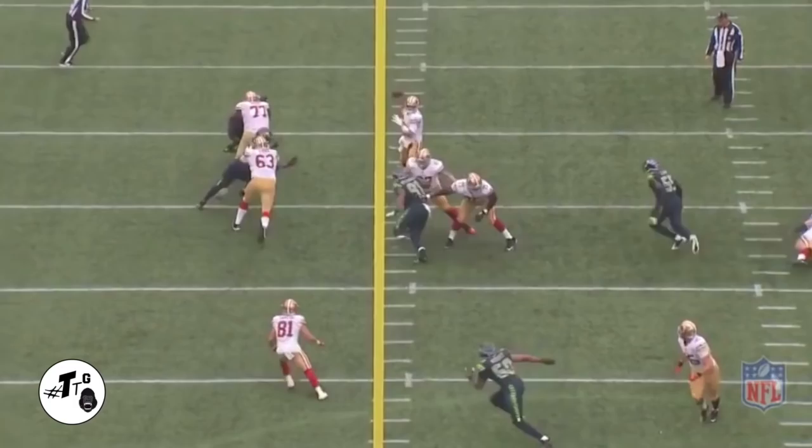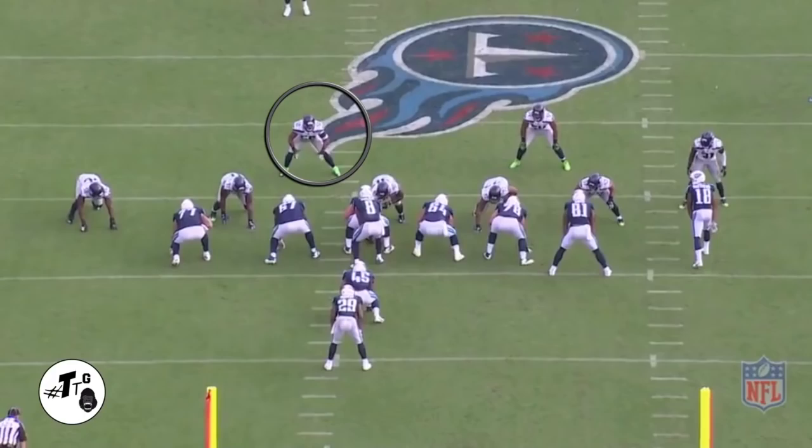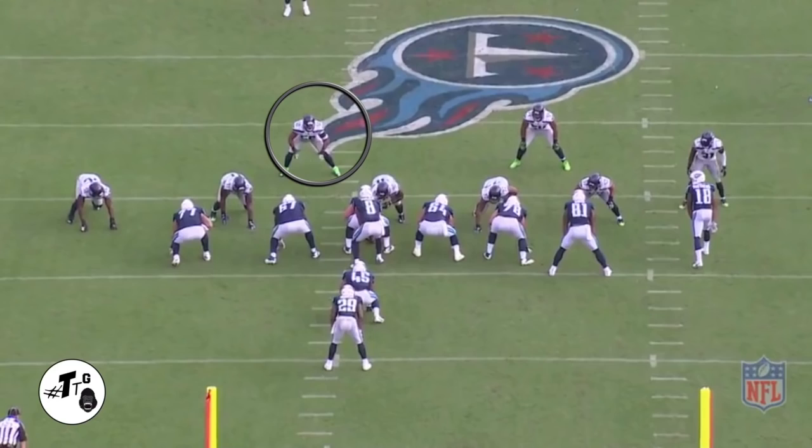40 shade 21 personnel counter left — right slow plays it, shuffles to the opposite C gap to meet DeMarco Murray right in the hole. 20 shade 21 personnel inside zone through the A gap — he almost overruns it but he shuffles back into the A gap to make the play.